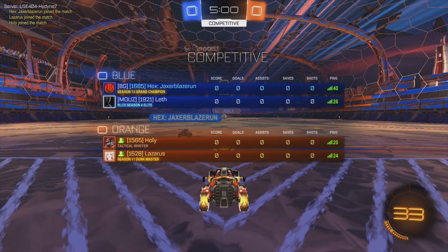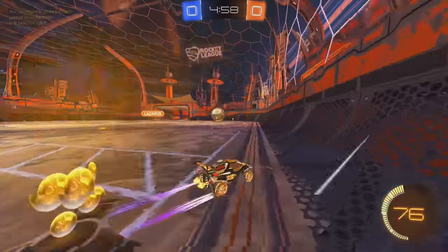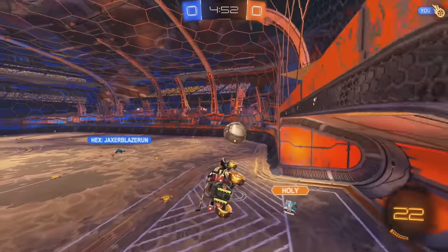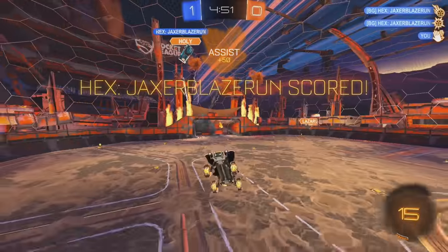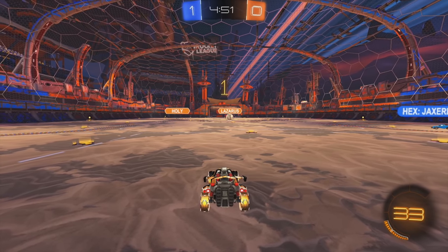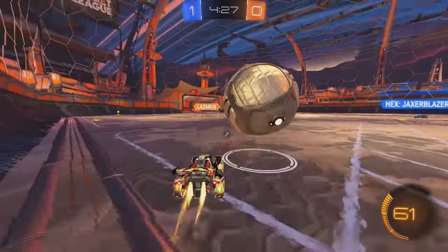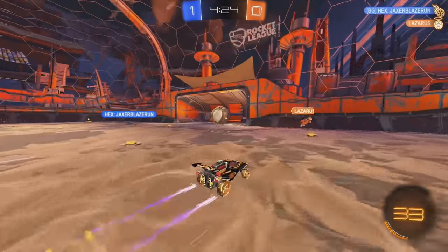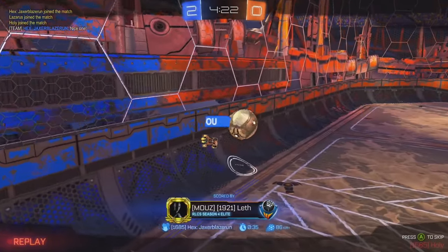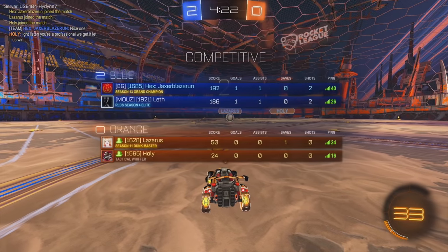We got a bit of a lower level lobby again. Not too bad of a teammate though — 1685. I haven't heard of any of these guys before. Let's see how it goes. Almost a shot — I'm going to fake this, should be my teammate's goal here. Whoever was in net there didn't really prepare for the next touch. He needs to jump up right away to get the ball out of the way of the shot.